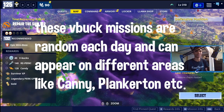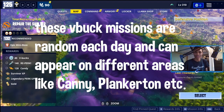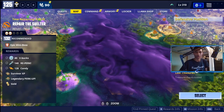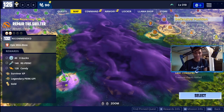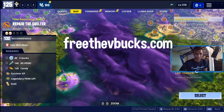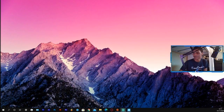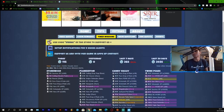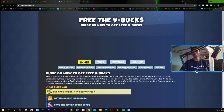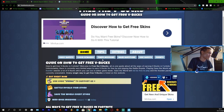The website I'm going to show you is called freethevbucks.com. Make sure you go to this website — it will show you the methods of how to get free V-Bucks. All you need to do is go there, and where it says 'mini boss missions,' it shows missions with V-Buck rewards — for example, 115 V-Bucks available today.